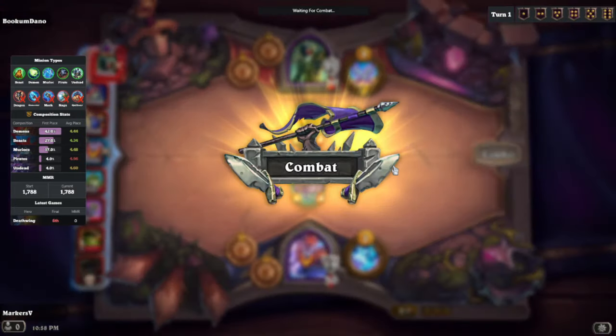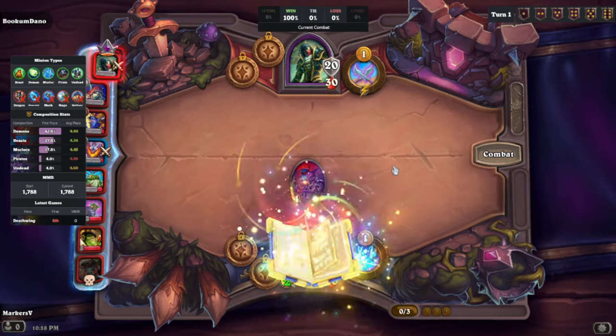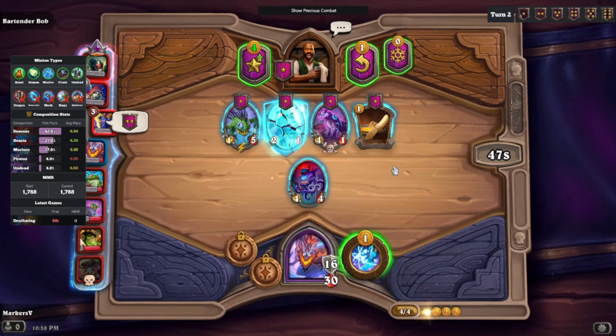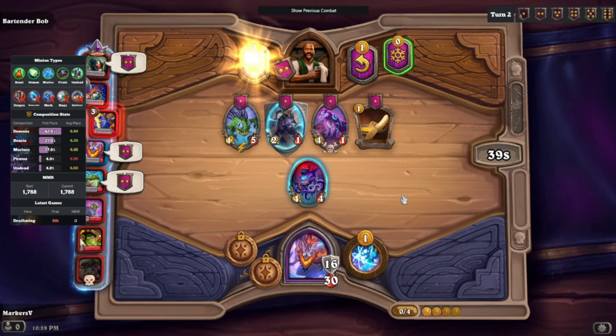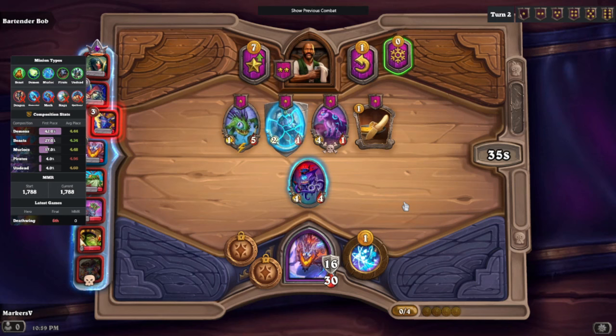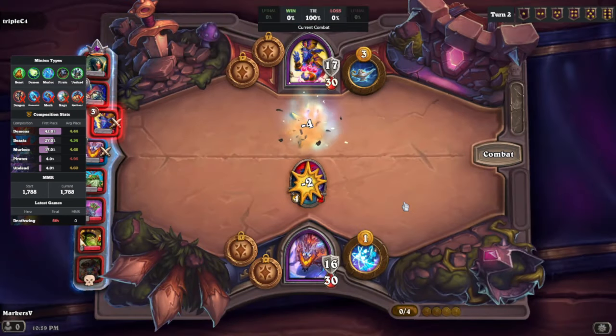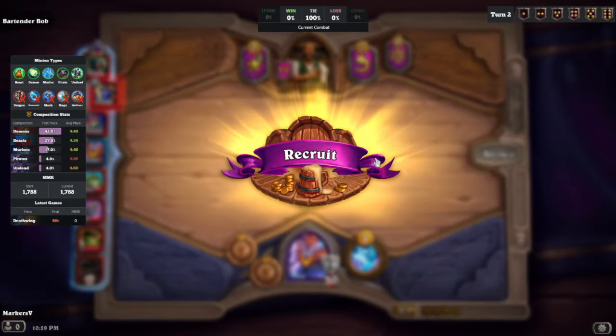We're starting off with the four-four demon, pretty cool. Even with the nerf he's still probably the best demon one-drop, or just the best one-drop in general. We take the first win here and just level because you already know we got a level one-two.